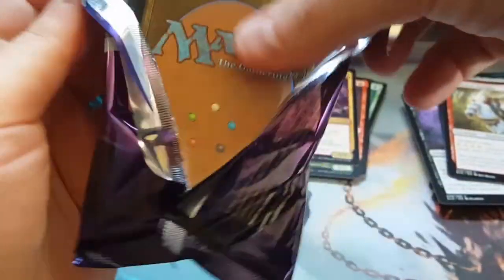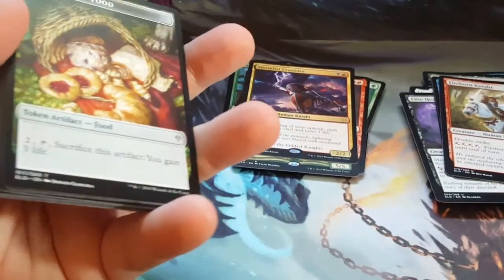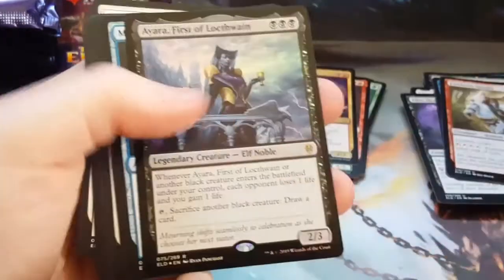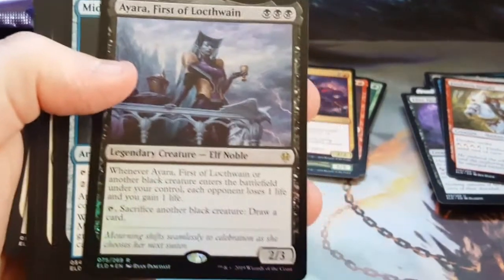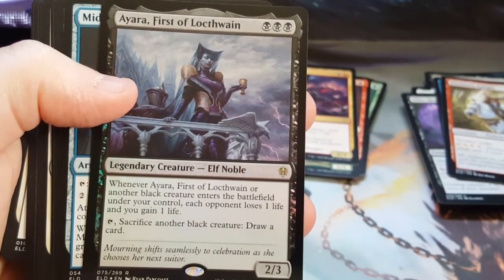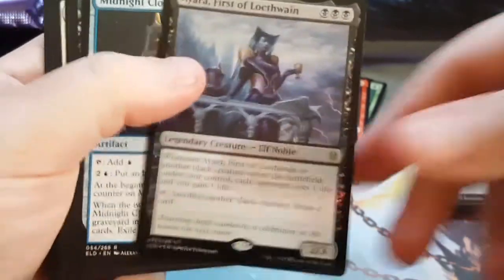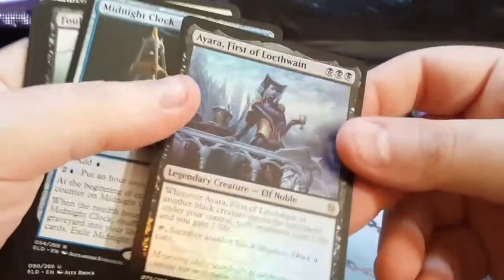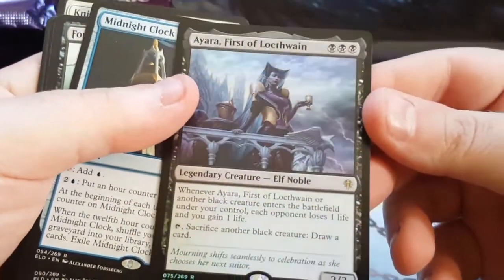As far as misprints go, I've never opened anything like that — crimped, or two cards in one. I've never opened any of that stuff. See, that one's perfect — it's a good card too. I actually want to make a deck off of that. That's a foil by the way — I didn't even see that at first. That's a foil. Interesting — that's a good card.